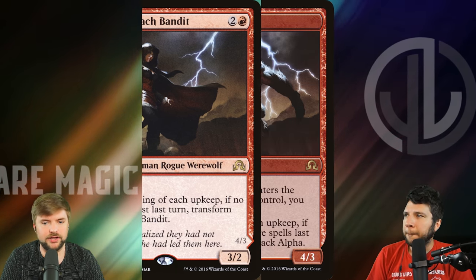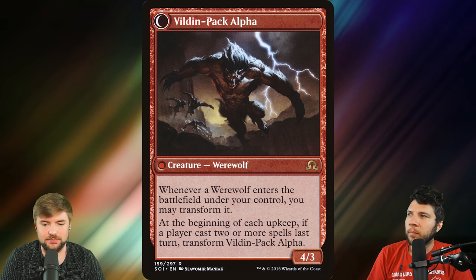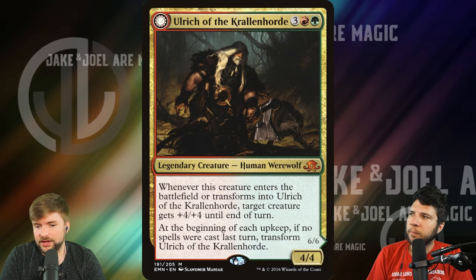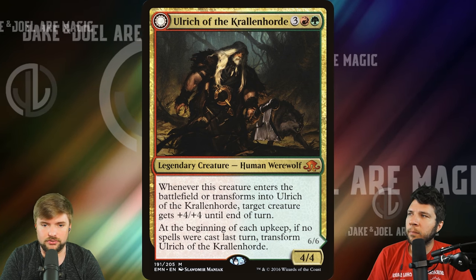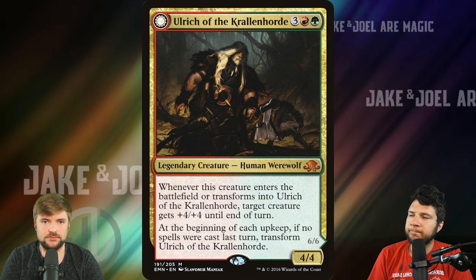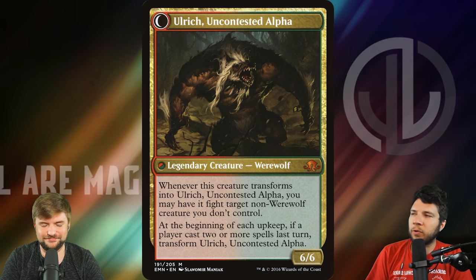Skyreach Bandits are rare — we talked about the other side being the one we want, where whenever a werewolf enters a battlefield you can transform it. This one is again 50 cents, held back by that upkeep flip condition. But that side of this werewolf is attractive to that commander deck for sure. Ulrich of the Krallenhorde: another one we talked about flipping back and forth. The base level version is $2, so you can tell that if there was a werewolf deck bouncing around in commander, Ulrich was probably the head of it. I remember opening a foil of this and just being very underwhelmed — it's a very jank mythic. We'll see though — if Wizards of the Coast is thinking about it, what can they give this tribe to really put it on the map at all?